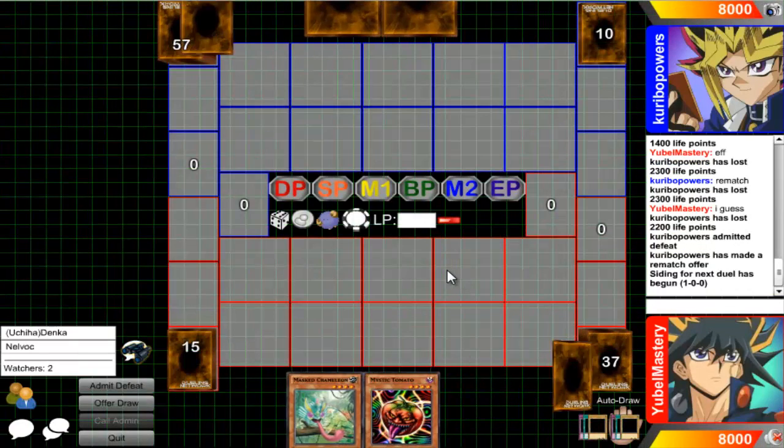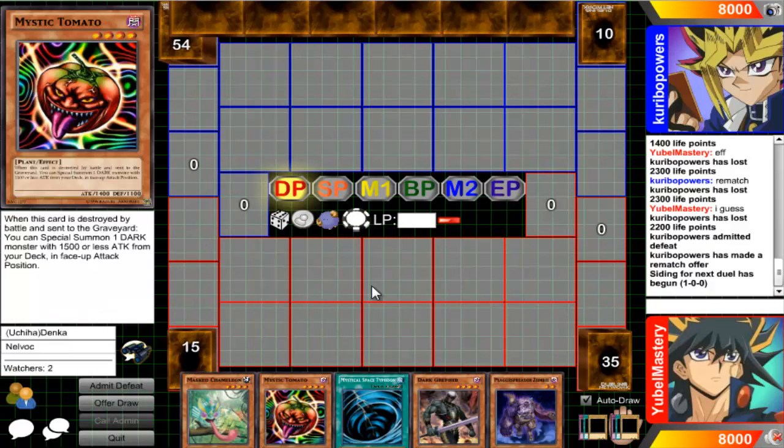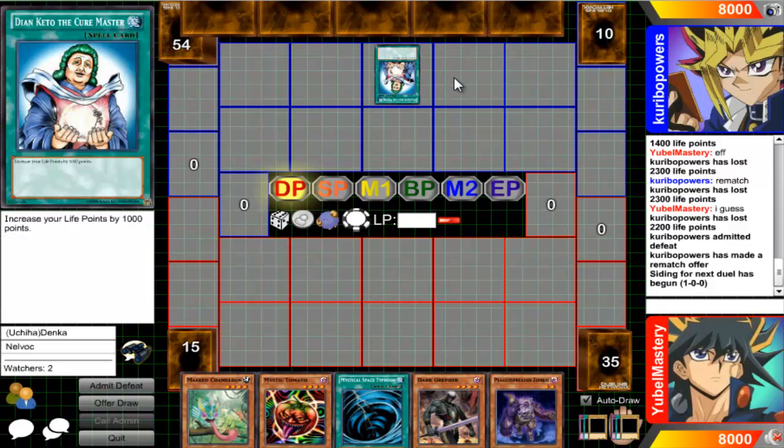It's a fine hand. I'll normal summon Mystic Tomato - he probably won't kill it. Actually, because I've got Dark Raffer I can just pitch to Mystic Tomato. Oh, there it is - the Dian Keto Cure Master. There it is. I'll just win this one real quick.